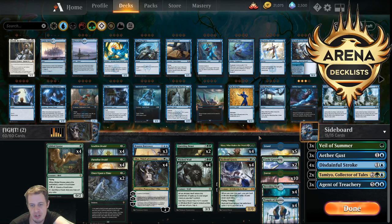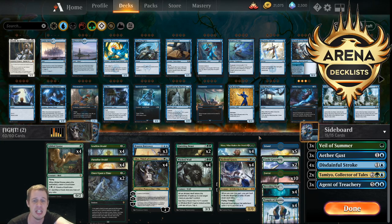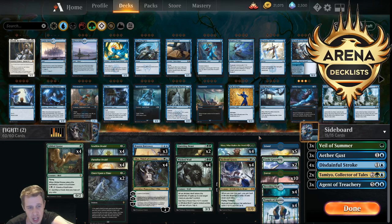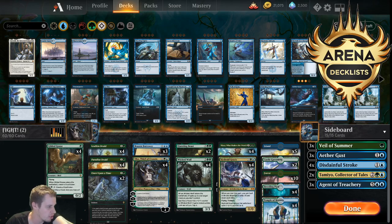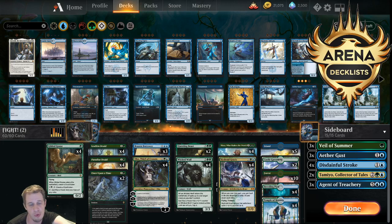You're putting your opponents under pressure. So you don't necessarily need to be controlling every single thing that they're doing. You just need a reasonable curve and some mana and your cards will basically take care of the rest. Right now, I basically feel like there are four big strategies in standard, and Simic is definitely one of them — either Simic with a white splash for Teferi, or just normal Simic.